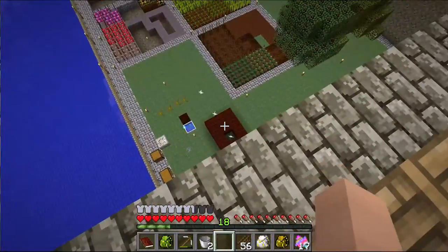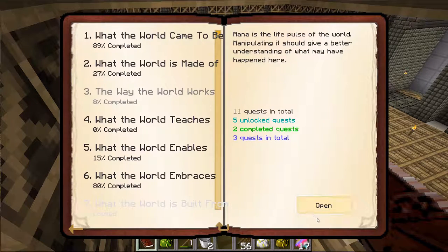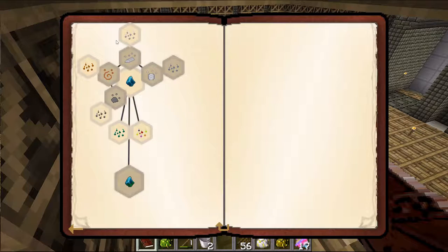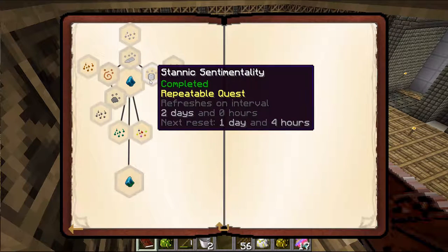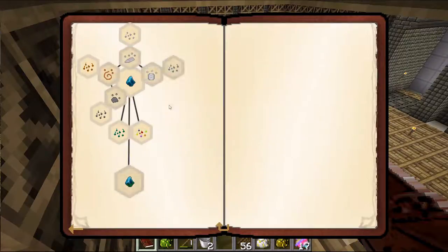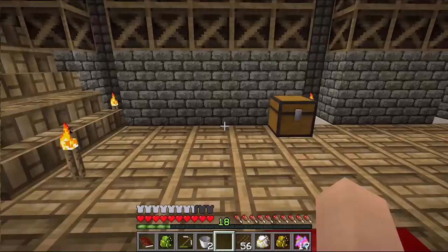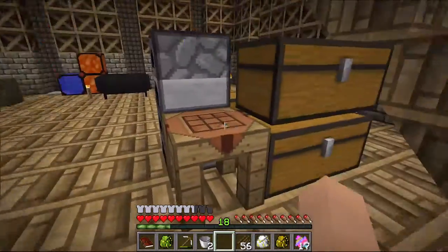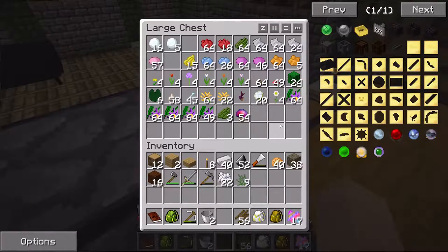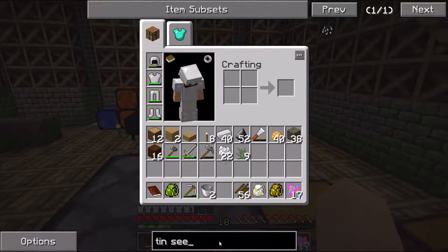The first thing I want to do today is continue down to do this quest line — I think it's line two right here. This is with the infusion stones. I want to get at least 10 because I think 10 might allow me to open up aluminum at some point. So what I'm going to do is grab the other materials to make tin seeds.